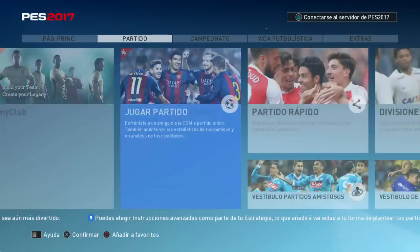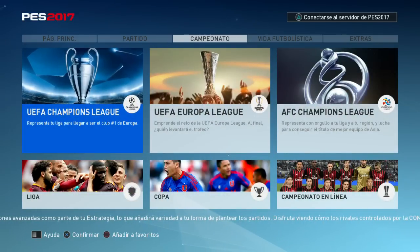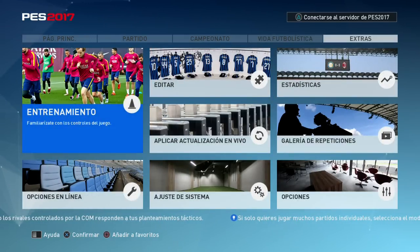Pasamos ahora a la siguiente pestaña que es partido: jugar partido, partido rápido, divisiones en línea, vestíbulo de partidos amistosos y vestíbulo de juego en equipo. La siguiente pestaña encontramos el campeonato: la UEFA Champions League, la UEFA Europa League y la AFC Champions League. Tenemos también la Liga, la Copa y el campeonato en línea. En la siguiente pestaña tenemos My Club, Liga Master y Ser una Leyenda, que ya lo hemos encontrado anteriormente en las versiones de PES anteriores. Y en los extras tenemos entrenamiento, ediciones de equipos, ediciones de vestuario y todo lo demás.